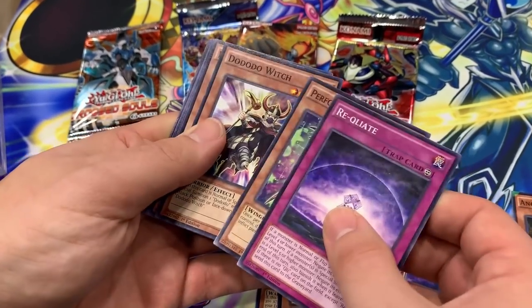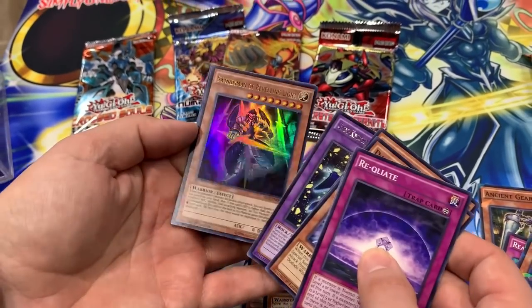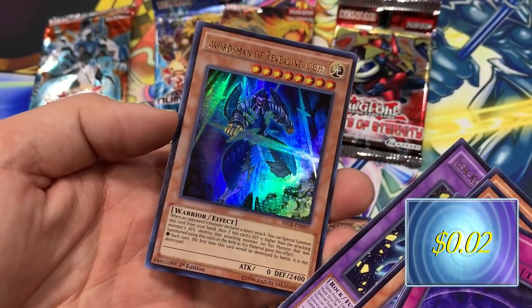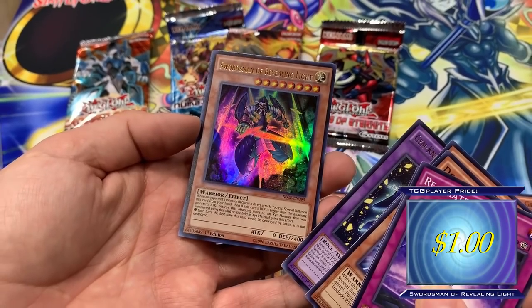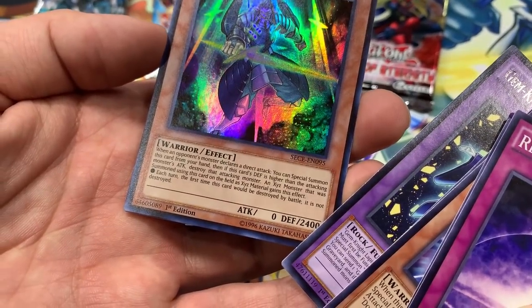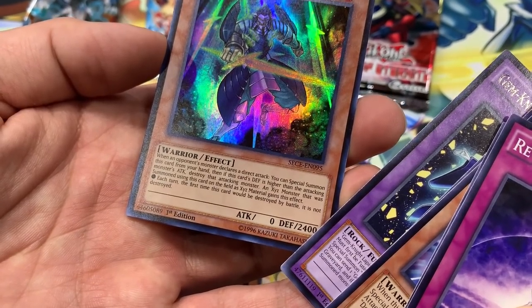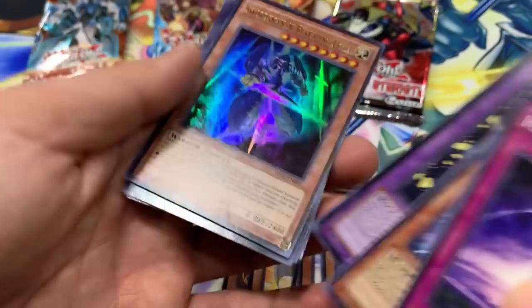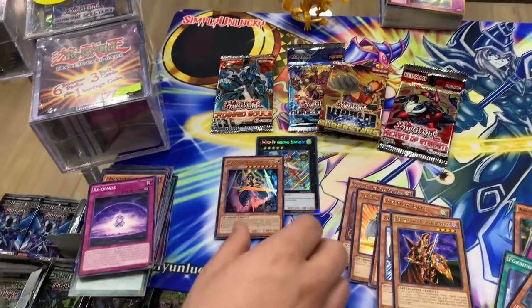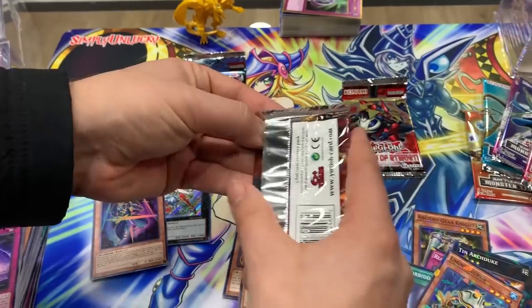Dododo Witch, a Gem Knight, a piece, and nice — ultra rare Swordsman of Revealing Light, because they wanted to make Revealing Light an ultra rare monster. When your opponent's monster declares a direct attack, special summon this card from your hand, and if this card's defense is higher than the attacking monster, destroy that attacking monster. An XYZ monster summoned using this card as material gains its effect. Could have made it a little more epic, I feel.